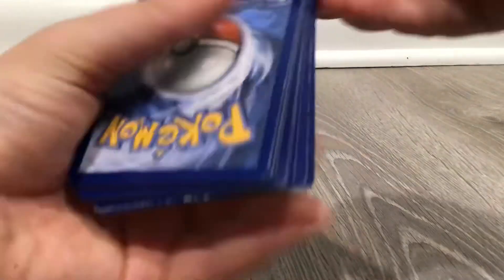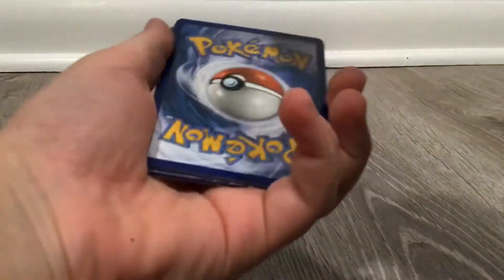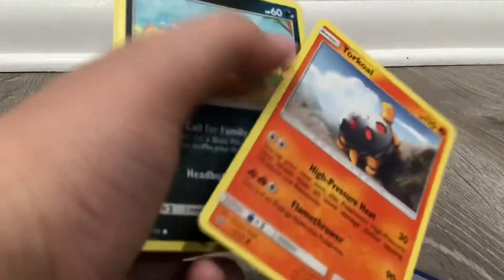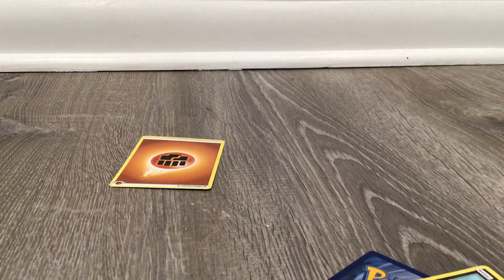First, you have to do one, two, three to the front. Getting a Stone Energy, and now we've got a Timbur, Norceny or something, Exeggcute, Legendere, Oranguru, Deerling, Torquil, Scraggy. Whatever. Dang it, I thought we'd get something good this pack. But that's not too bad — it's okay.